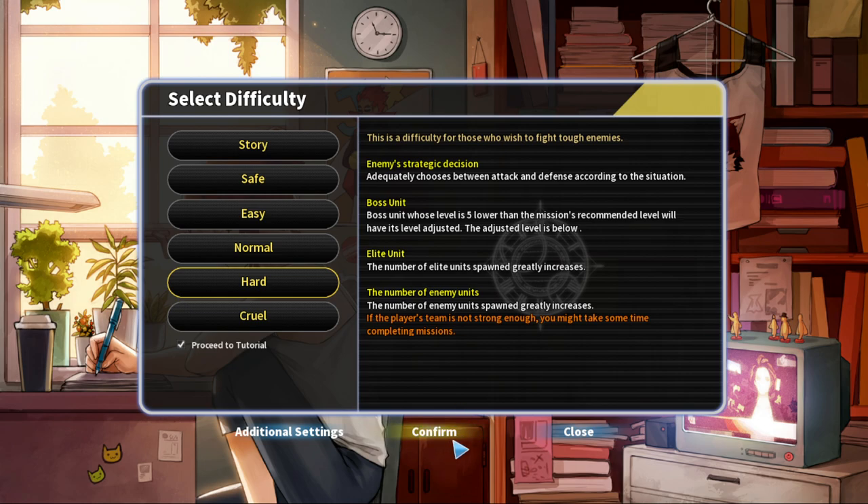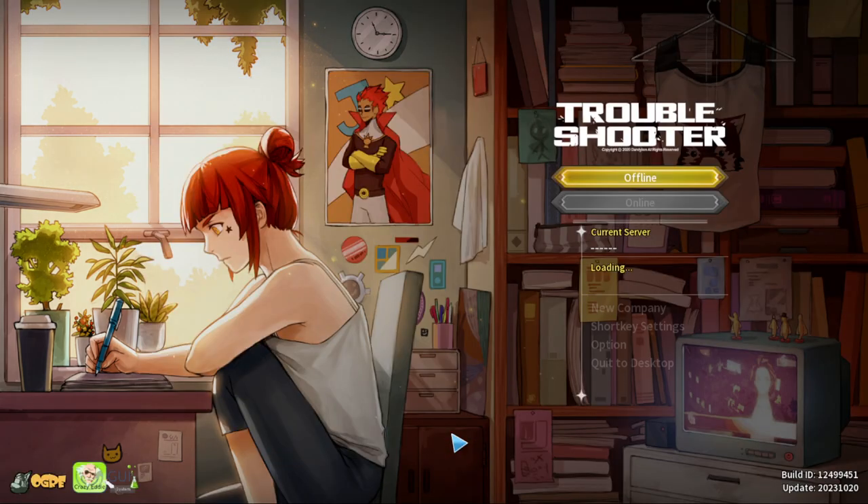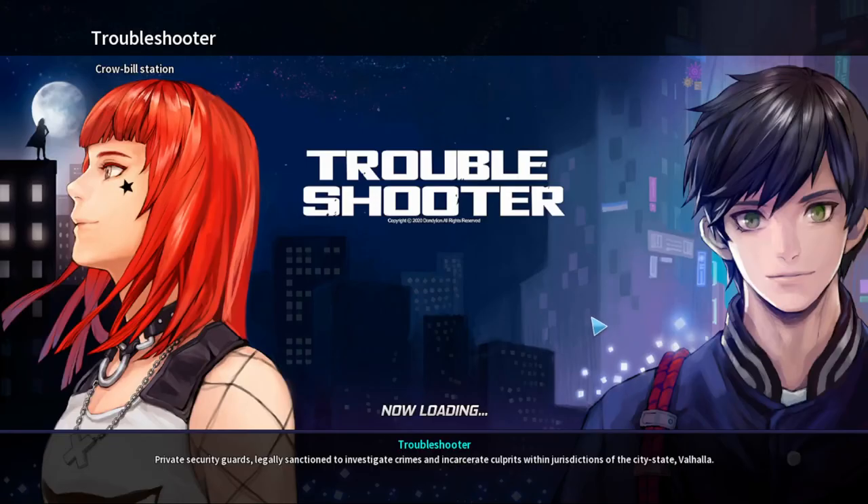If I'm gonna play, you guys might as well see me scratching my head over some conundrums — hard missions or something that makes me angry. So, Crowbill Station. 'Private troubleshooter — private security guards legally sanctioned to investigate crimes and incarcerate culprits within the jurisdictions of the city-state Valhalla.' I guess something's being unraveled for us. Like the way they look — quite a nice style.